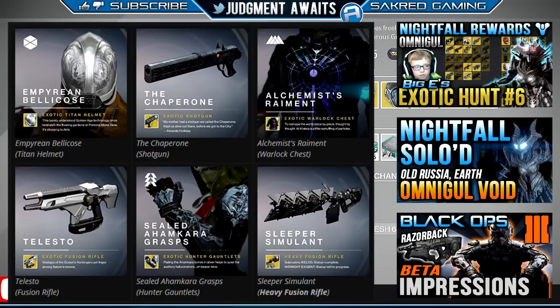Then we've got the Alchemist's Raiment. This is a Warlock chest piece. It's got a really interesting thing — collecting primary ammo gives you a chance to gain glimmer. I don't know where they got that from. But orbs collected when your super is full recharge your grenades and melee at the same time. That's really nice.